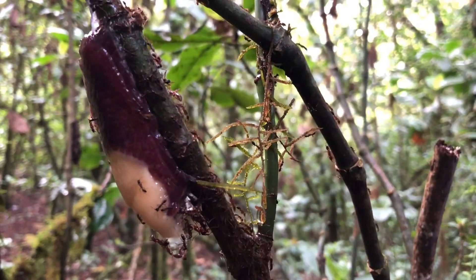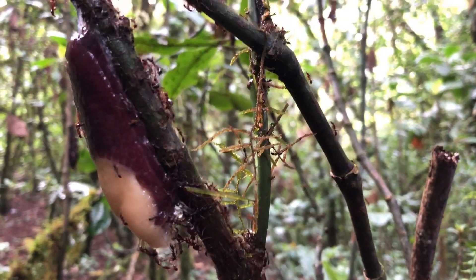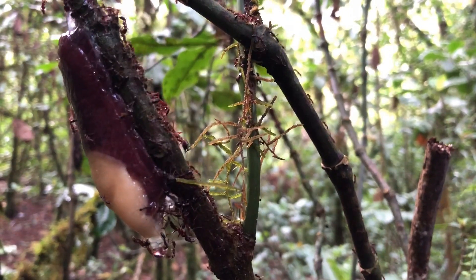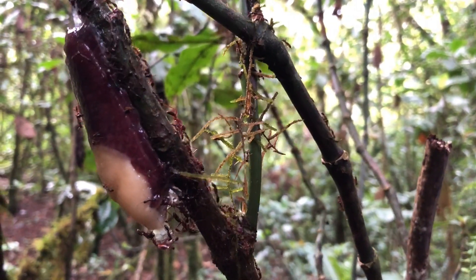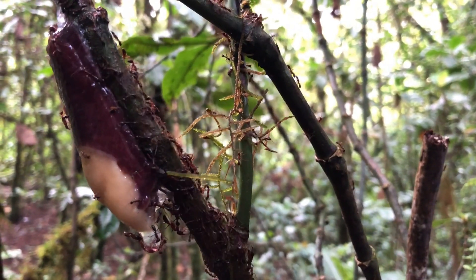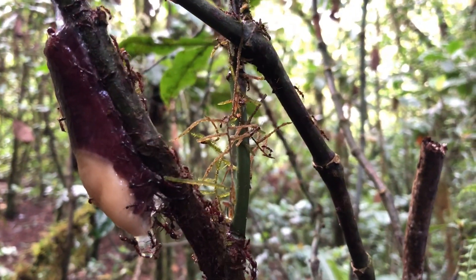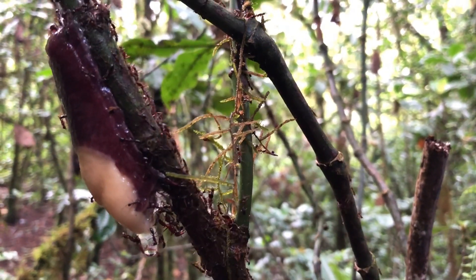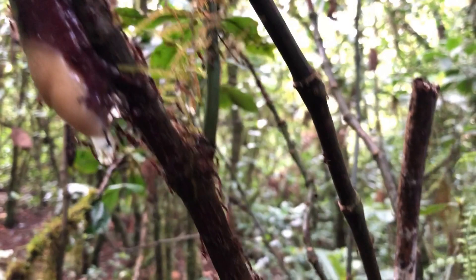Here you can see how the driver ants at the swamp front have climbed the vegetation and they are attacking a large slug. You can see how the slug is secreting mucus in an effort to deter the ants and to save itself. We'll see how that goes, because at this point dropping down to the forest floor is also not an option for the slug anymore — that's where the swarm raid is still going on strongly. I'll take you down and we'll see what it looks like on the floor.